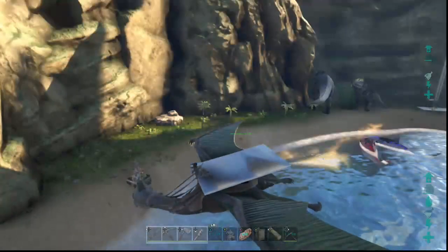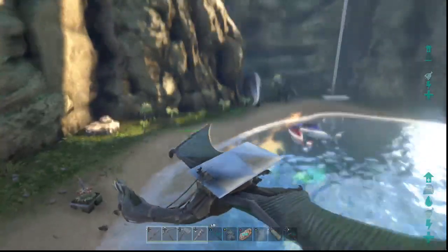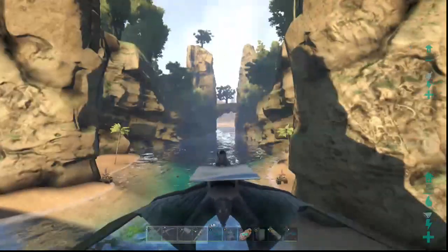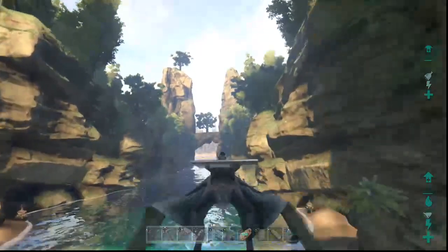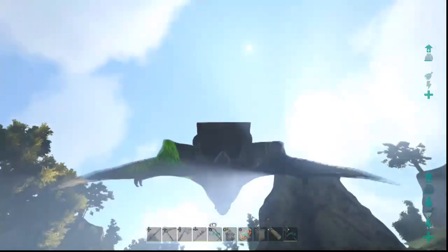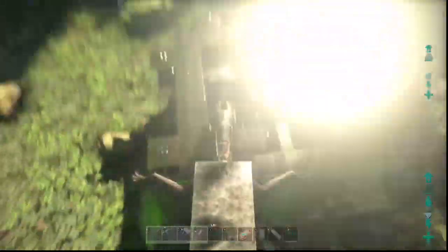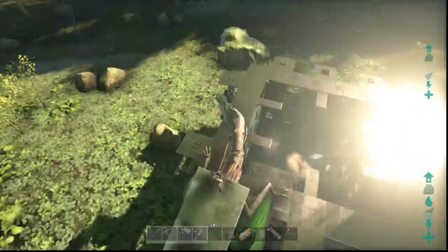Even better — have your friend hold the tame in the Quetzal's grip above the ground. Don't jump off the Quetzal or it will drop the tame; just hold it there. You can then walk over and shoot it with tranqs right where the Quetzal's head is pointing, knock it out, let it fall, and tame it wherever you want. Alternatively, you can build a taming pen, drop the creature in, and tranq it there safely.